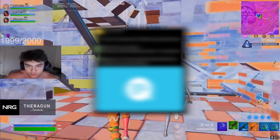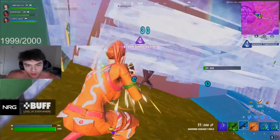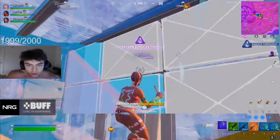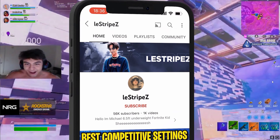Epic Games just released an official list with all of the recommended steps everyone should do in order to improve your PC stability and performance here in Season 4, because the game is crashing, you have freezes while being in a fight, or low FPS. We're going to go through every single step, and I'm going to show you what you can do additionally.